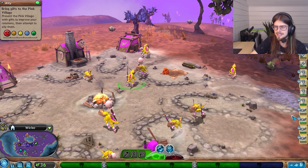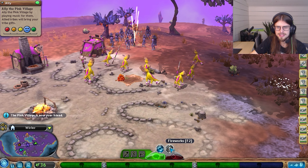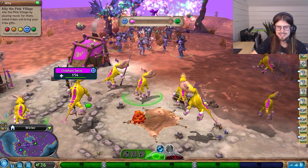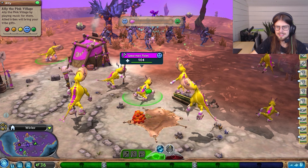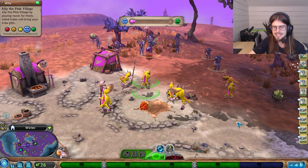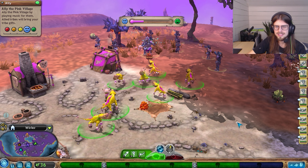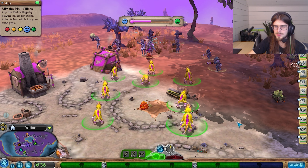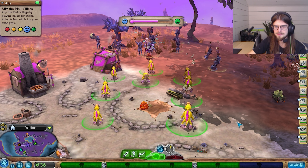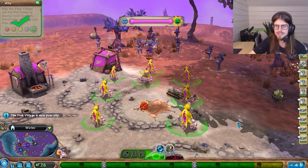They're probably pissed off that we're coming, but once we hit them with those fireworks they'll be chill. We use the fireworks - ta-da! This should be a cinch. They've got horns and didgeridoos. Get the horns - hit them with the horns again. They love the horn! Didgeridoos!